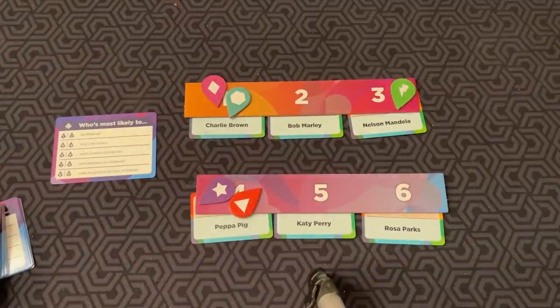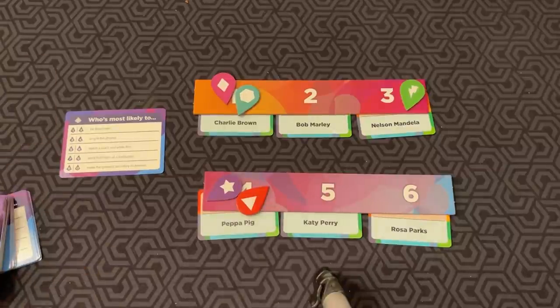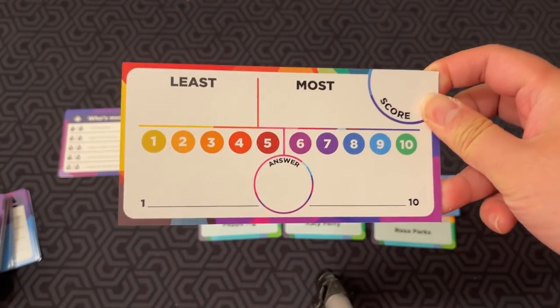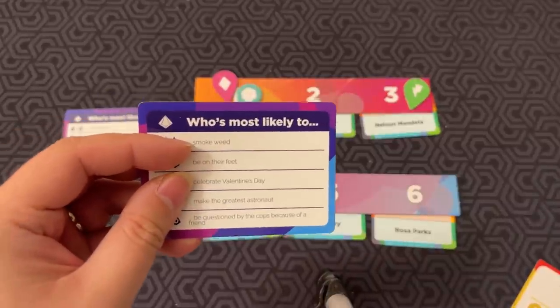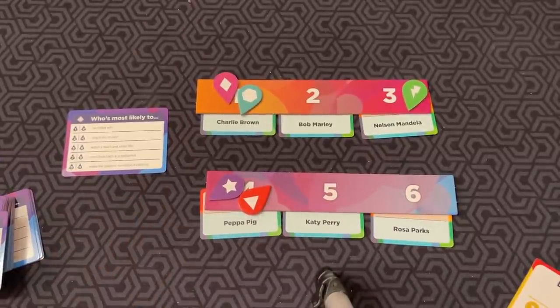The other version is the pointing variant, which — between you and me — is the best version. Instead of using characters, you point at people. If six of us were playing, you write down names on your boards and point simultaneously for each one. You score points if people agree with you. For example, 'Who's most likely to smoke weed?' — you write down who's least likely and most likely in the group, then on each one you point simultaneously.